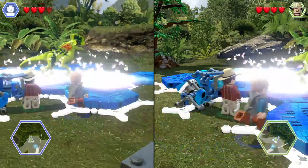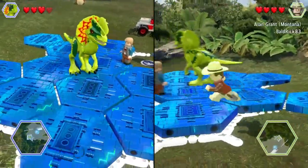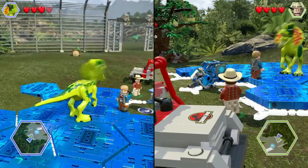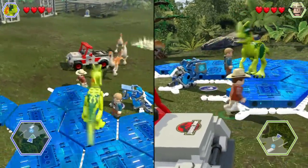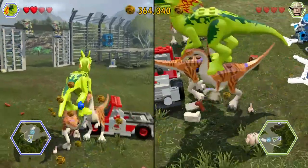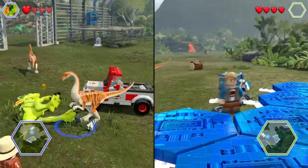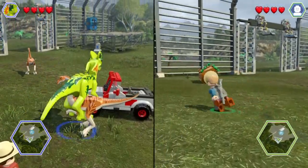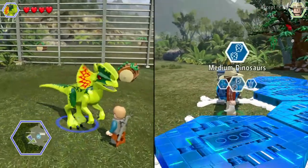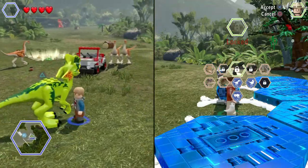Dino number two is the Dilophosaurus. Look at this — Alex has now turned into the Dilophosaurus and he's spitting his venom. These are quite vicious-looking dinos. He's now attacking me — he broke me into a thousand pieces. The Dilophosaurus lost to a Gallimimus. Unbelievable. While Alex gives a fine demonstration of the Dilophosaurus, I'm going to go to the Pachycephalosaurus.